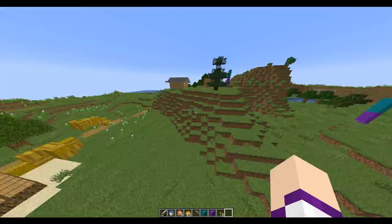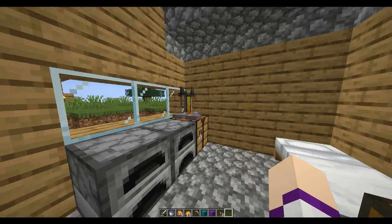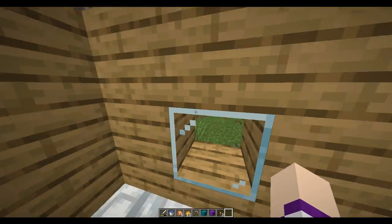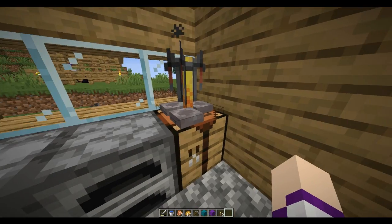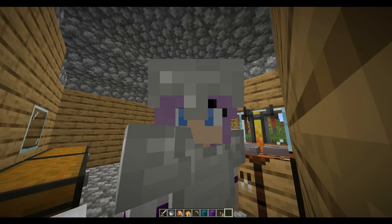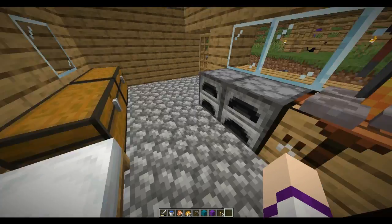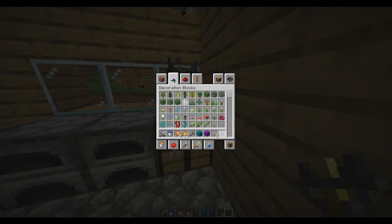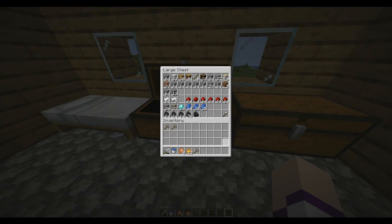I'll show you guys the inside of my house. So we're like 2,500 blocks from spawn, but anyways along the way there were obviously villages and I got some free stuff from there. I didn't find any armor in any of them, but I did get this nice brewing stand. I think that was really about everything of value that I got from a village — I might have stolen a bed, but I don't remember; I think I made this one.